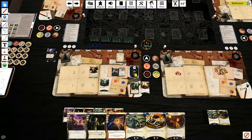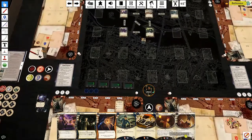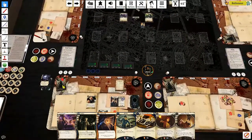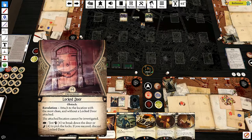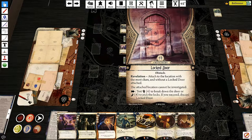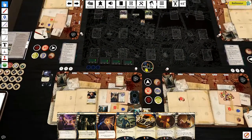Upkeep: gain a resource, draw a card - Roland's .38 Special, way too much fight but that's fine. We gain a doom. Encounter: Locked Door - attaches to the location with the most clues. The attached location cannot be investigated. You can test Fight to break down the door or Agility to pick the locks. I don't plan on going back to Rivertown, so that will just stay there.